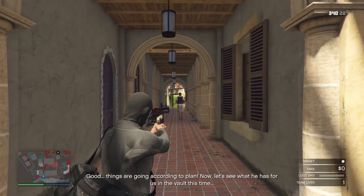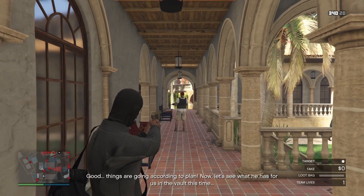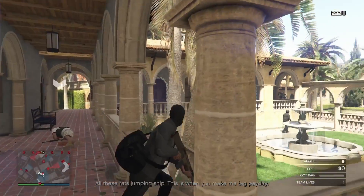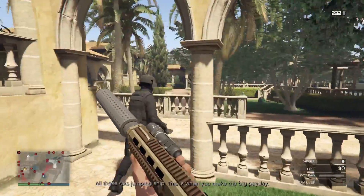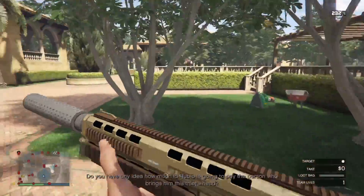I like to hug this wall and wait to kill this guard, because if I don't, this will alert the juggernaut and I have to start all over again. Boom, you kill that guard, go over here, and then you kill the juggernaut with the shotgun. This is the fastest way to do that.